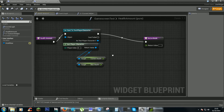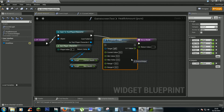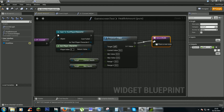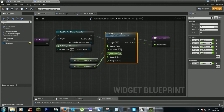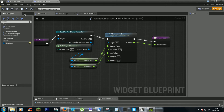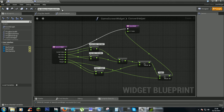On the health amount, you can now plug this in: current health to current, max health to max. If you have a min value, plug it in; otherwise, just leave it. The range you can set to 1, and range 0 you can leave as is.